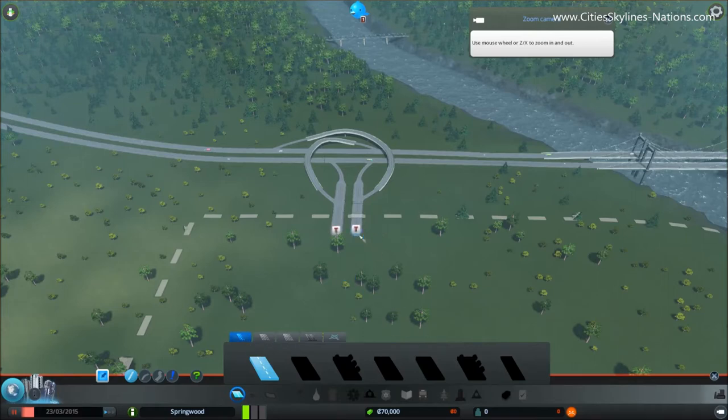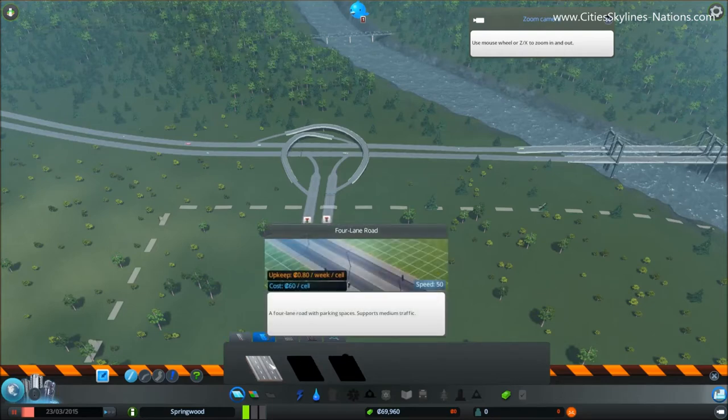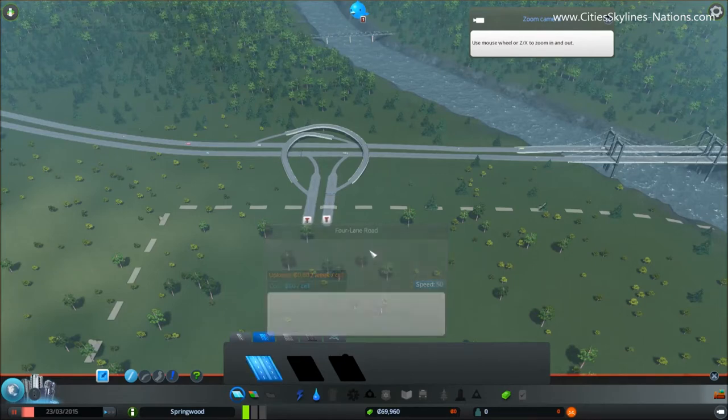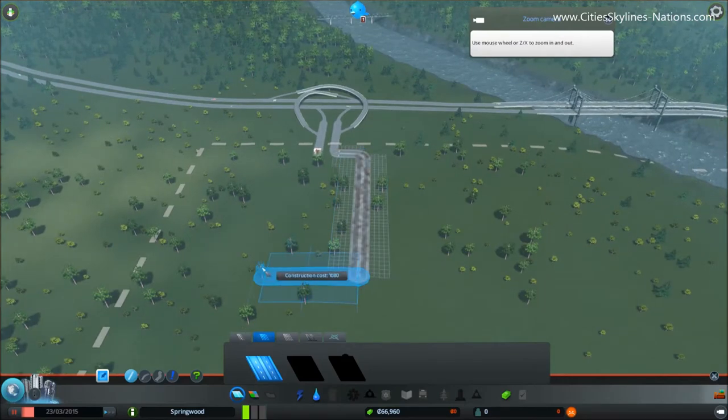The first thing we'll do when we start the game is build a little road anywhere. It doesn't really matter and we're going to delete it straight away. What this does is unlocks these other road segments — for some reason they're not available until you build a first segment. Now what we want to do is go to the medium road section, get this four-lane road and build a rectangle like so.